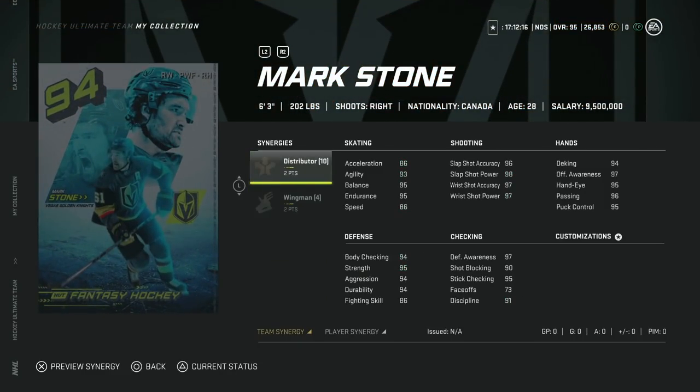Then we've got the 94 Mark Stone — 2 to Distributor, 2 to Wingman. Nothing really changes here in my opinion. He's great in terms of size, but this card has not gotten a good rap because while his synergy combo is great in terms of helping your team, slower wingers aren't nearly as valuable. You don't get that push, you don't get that fast break up the ice as much. But his shot is perfect. Defensively he's great, body checking's high. In his own zone he is just going to be a force. If you cycle the puck down low, phenomenal card. I think there are cheaper and better options right now.